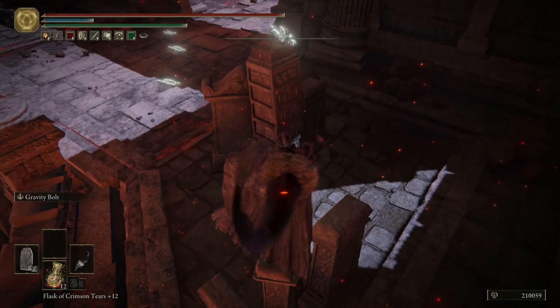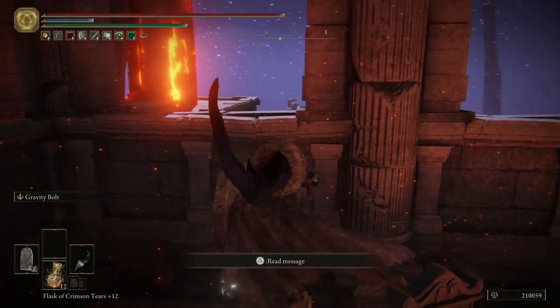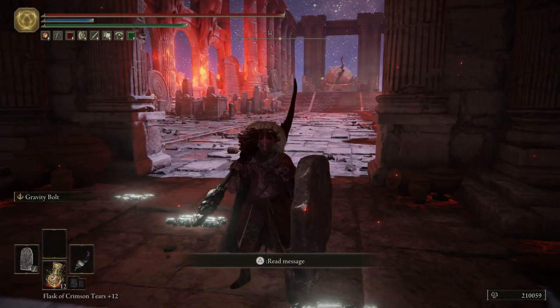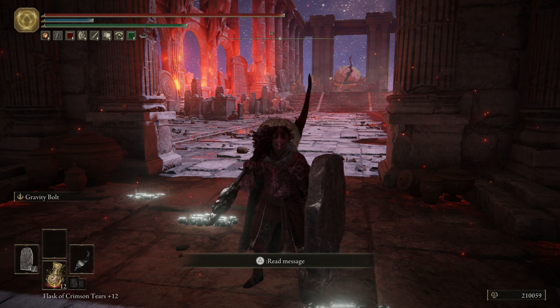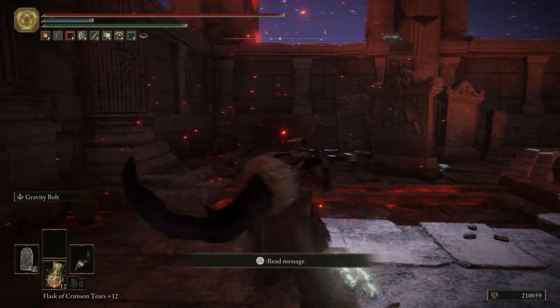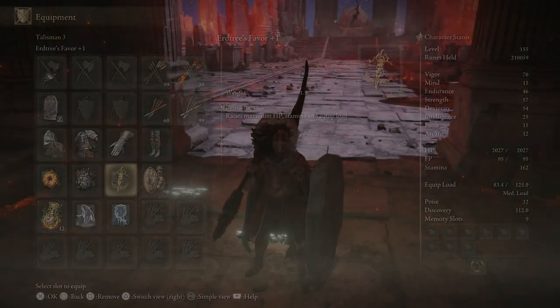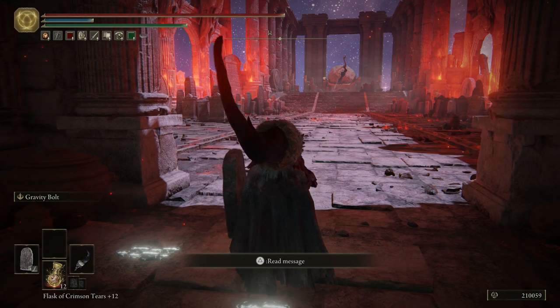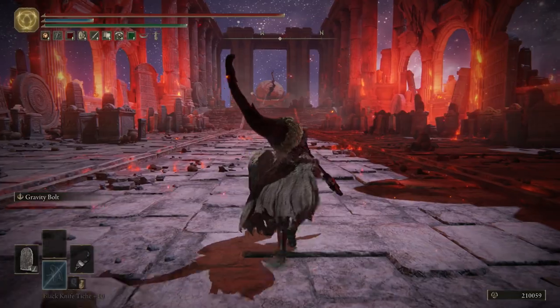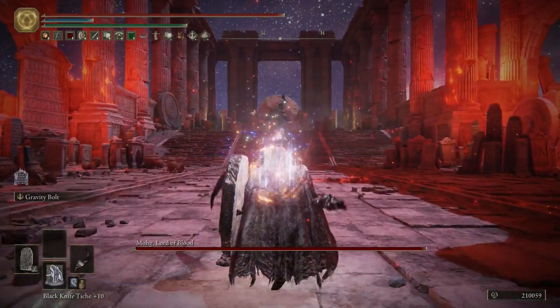There were multiple ways to cheese this boss when the game first came out. You could do a running jump over there, drop down to the boss arena without going through the fog gate, and the boss would just stand there and die — that's an exploit that should be patched. The shackle could also be used at the door up to three times and he'd just die. This boss had a lot of cheeses before the patches.